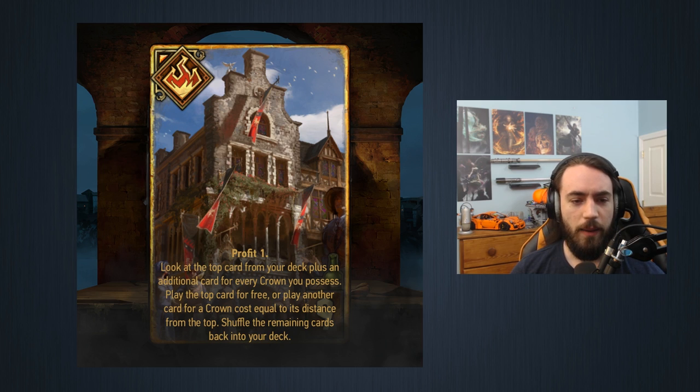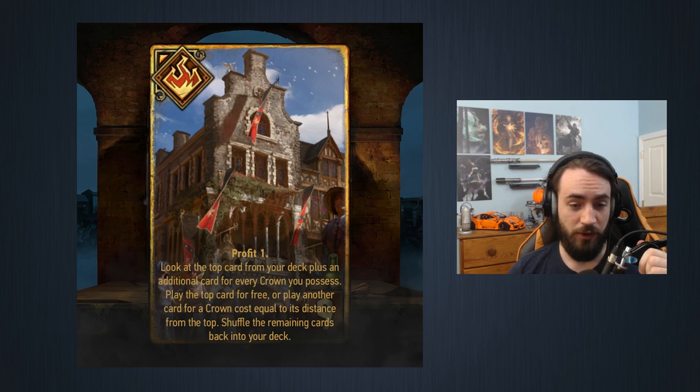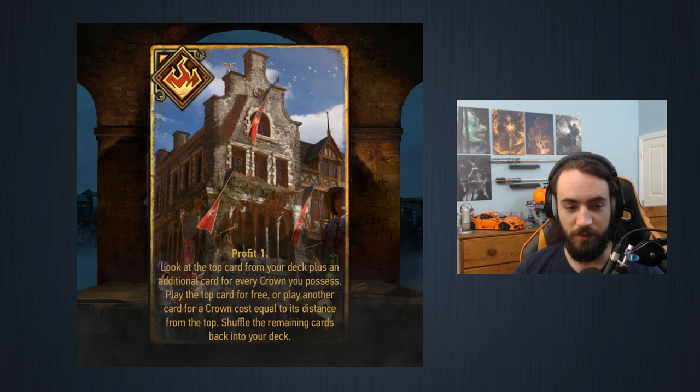First card of the day — this card has nine provisions, it is a crime card for Syndicate. Profit one. Look at the top cards from your deck plus an additional card for every crown you possess, play the top card for free, or play any other card at a crown cost equal to its distance from the top, then shuffle the remaining cards back into the deck. Lots of text — basically it's a tutor card.